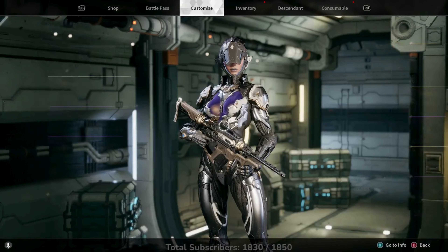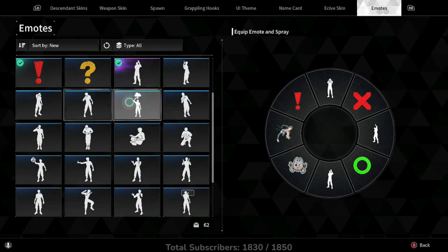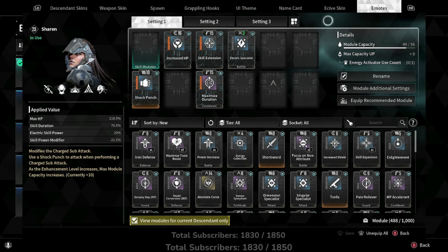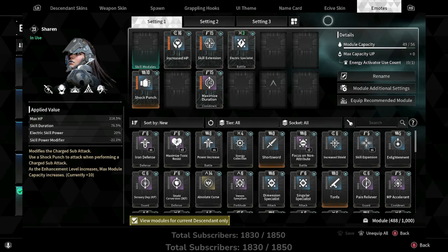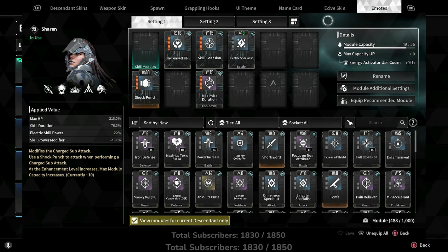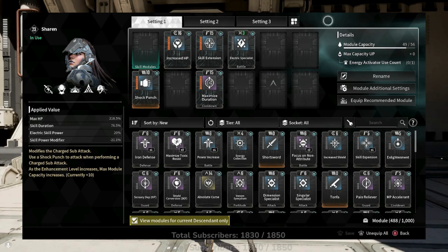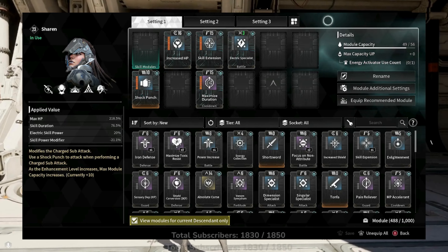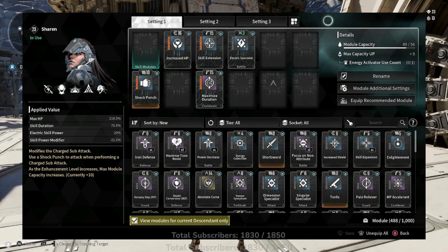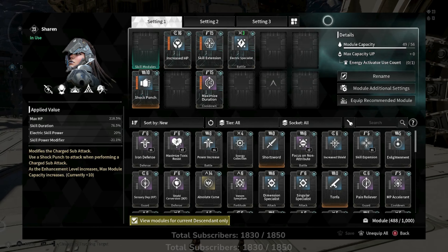I have a build that works well even for a level 3 stealth Sharon. In descendant modules: Shock Pug leveled all the way gives an additional 10 module capacity slots. On top of that, fully maximized Increased HP makes it easier to survive hard mode recon missions. Run Skill Extension maximized — that boosts skill duration by 36.5%, which applies to your stealth. Also run Maximized Duration, which enhances skill duration by 40% but reduces skill power modifier by minus 21.1%.